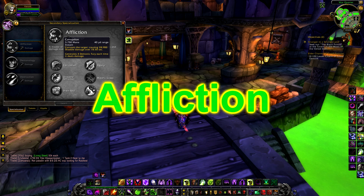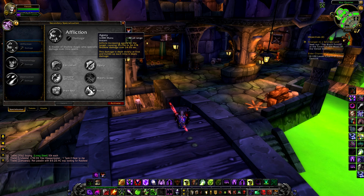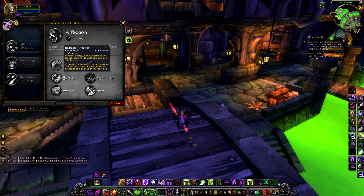Affliction — your specialisation benefits are damage over time abilities and effects, with Corruption dealing 28,900 shadow damage over 18.50 seconds and generating 4 Demonic Fury each time it deals damage. Agony is an instant cast spell dealing 32,236 to 56,378 shadow damage over 24.05 seconds — this damage is dealt slowly at first and then builds up each time it deals damage.